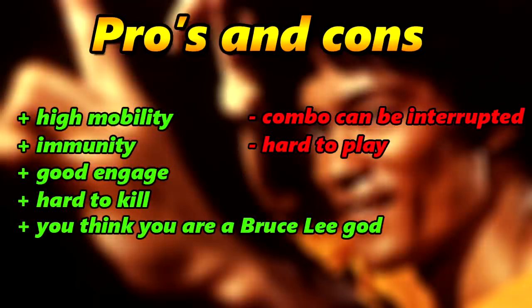The pros of Shu: he has high mobility, which makes him a real force to be reckoned with. The dash, which gives immunity, and his ultimate, which also gives immunity, are very strong. With his dash and combos he has a very good engage — he can kick the enemy to your team and kill them easily. Shu is very hard to kill because he is mobile and gets a reset on his dash.